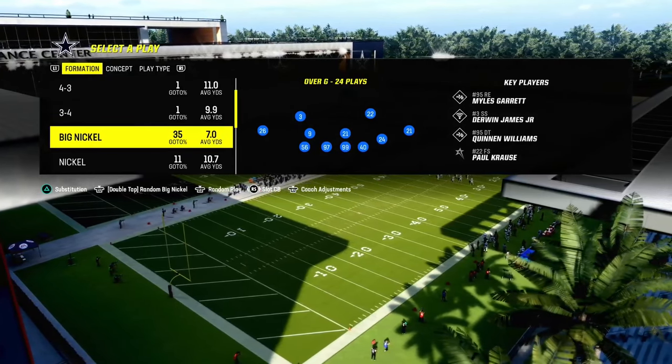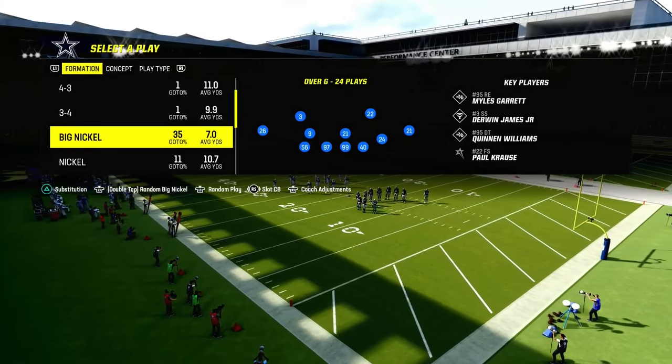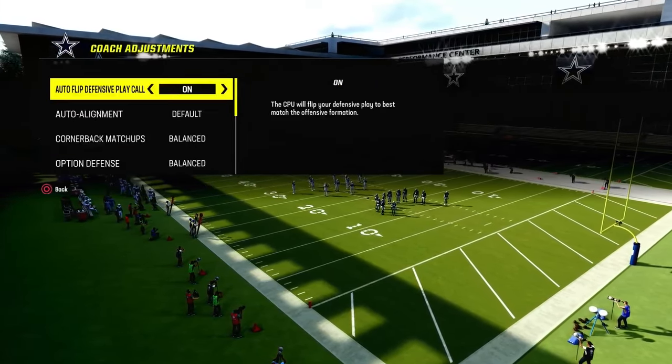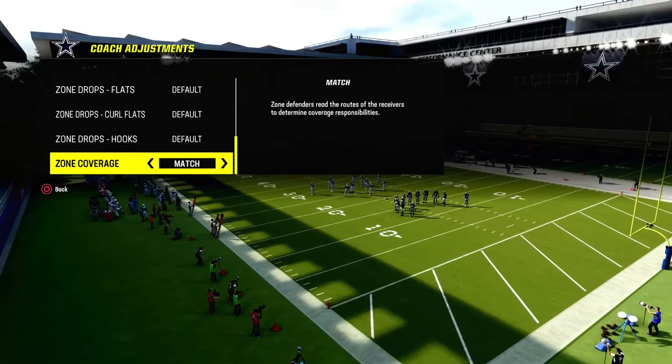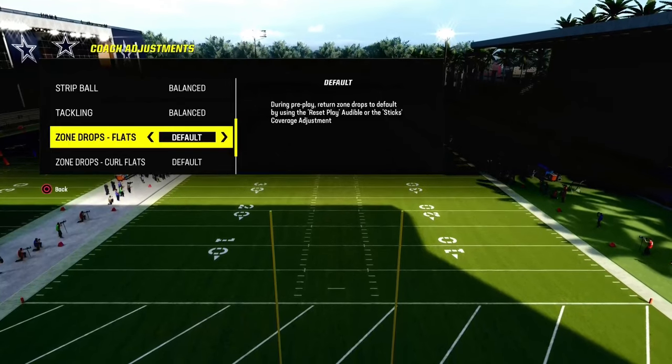We're going to actually turn on the slot cornerback package so that we go back to the standard adjustments we already have in the nickel defense. You can run it regular if you want, but I'm just going to use the slot cornerback package. A Mabel coverage in Madden is a double flat.